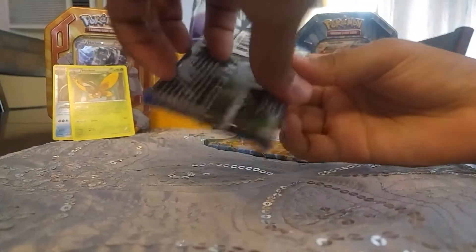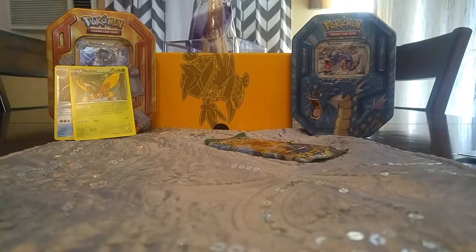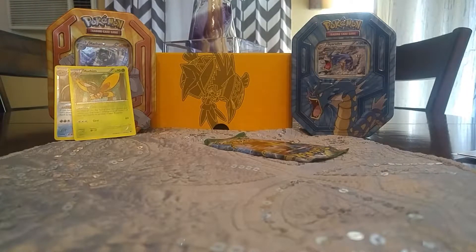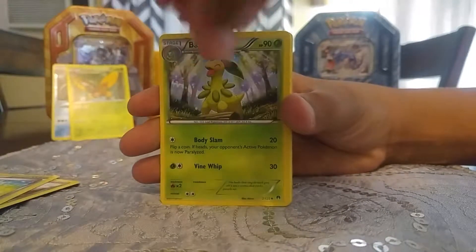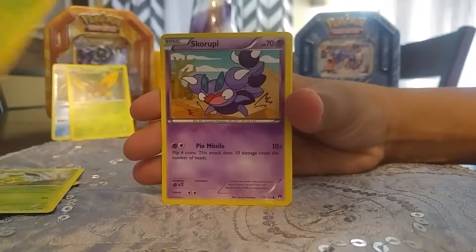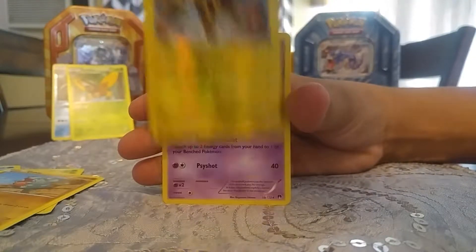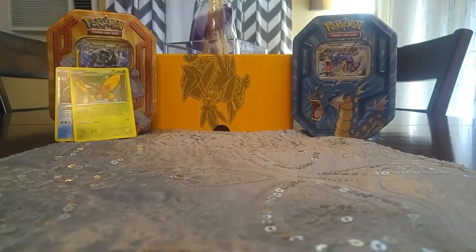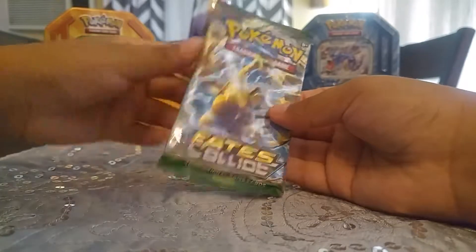My brother's going to open the Breakpoint pack now. These packs are very light. So we got a Mothim, Max Elixir, Bayleaf, Pancham, Petalil, Skorupi, Staryu, Gible, a Reverse Electivire — that's not a rare — and a Meowstic. That's another card I'm surprised is a rare. So right now all we have is a Reverse Rare Barbarical. Maybe this last Fates Collide pack will have something.